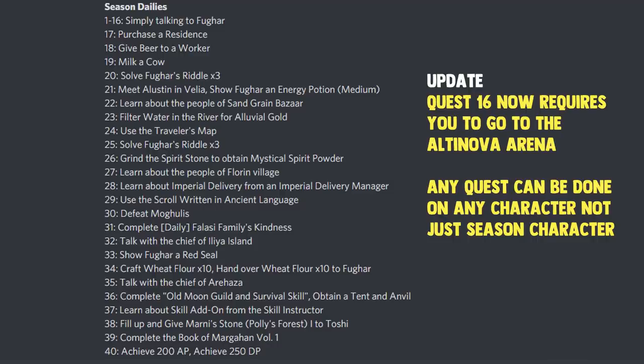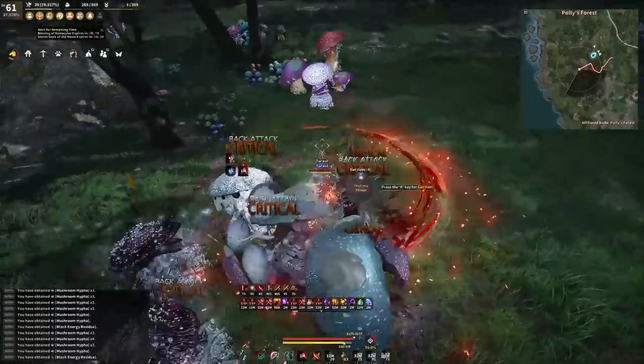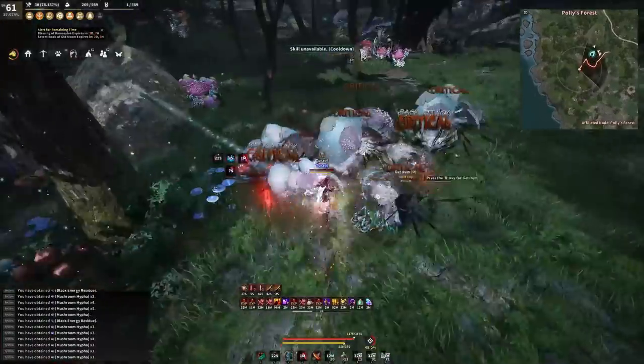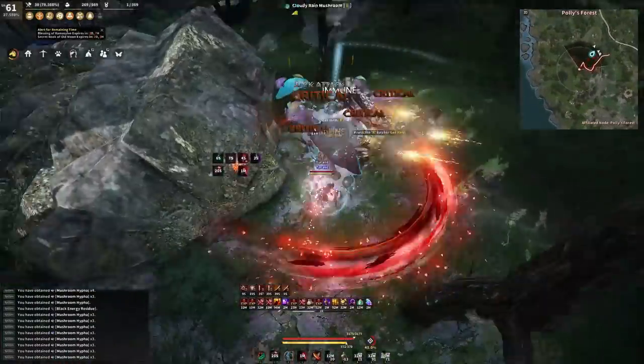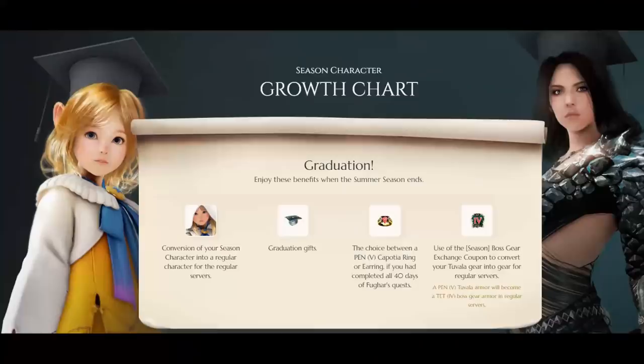You do not actually need to have 200 AP and 250 DP on your season's character. Every daily quest is going to be an auto-complete until day 17, when you start having to do very simple tasks — none of which are difficult for a new player. After you complete the 40 days of quests and the end of season comes, you will get a Pen Capotia ring or a Pen Capotia earring depending on what you choose.